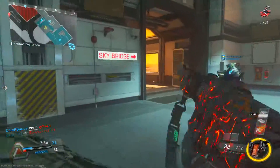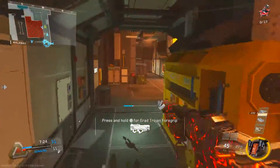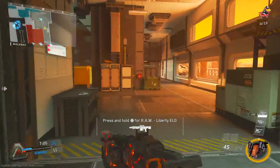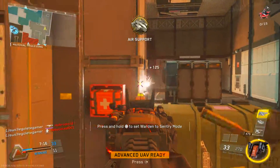The next attachment is Stock. Stock is a great attachment with an assault rifle — it increases your maneuverability, helps you when peeking around corners, makes you more accurate, and makes you a harder target to hit.